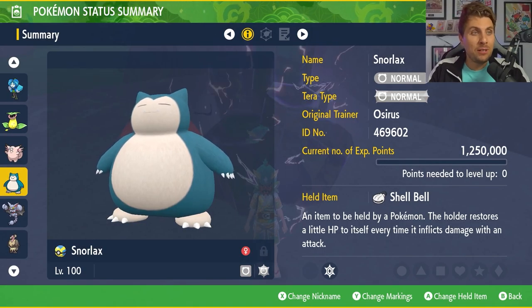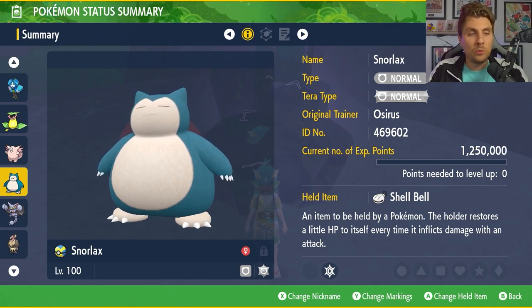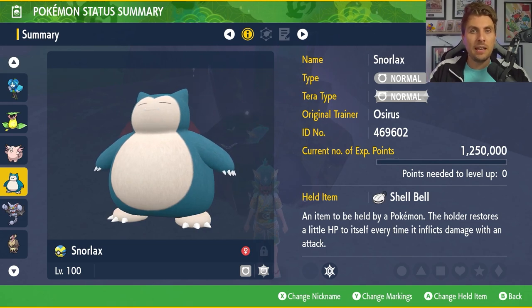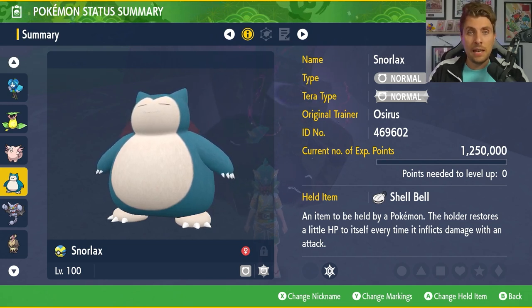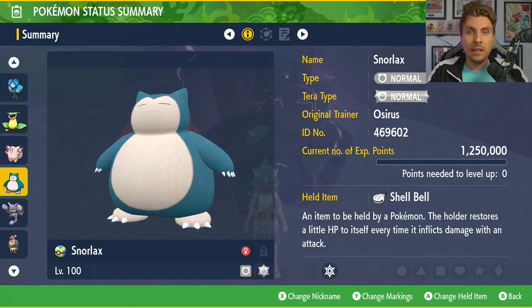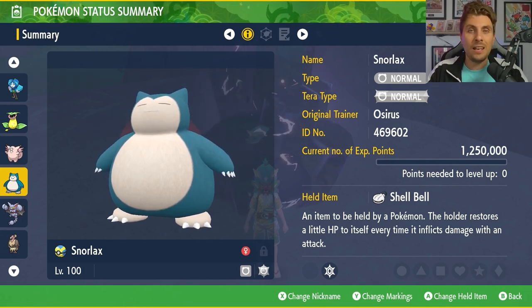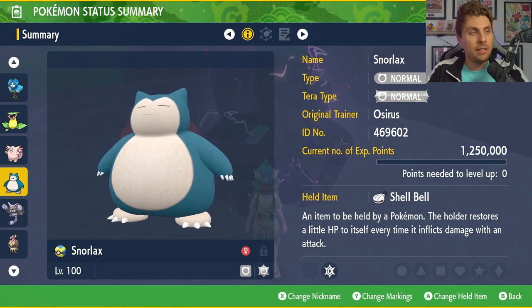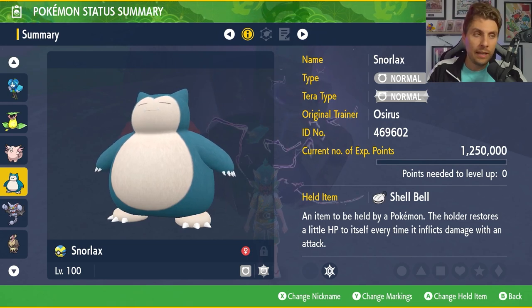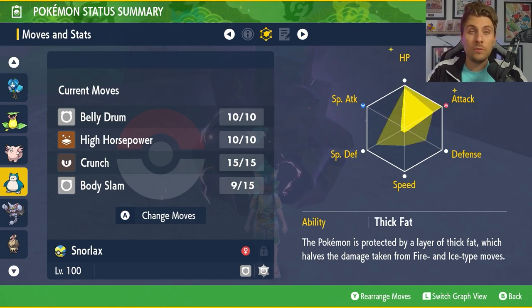Next Pokémon is Snorlax. I really love this as a raid Pokémon. Normal is one of those weird types where you probably think it's not really hitting anything for super effective damage, but Snorlax is one of those Pokémon you can take into a bunch of different raids against things that are a little bit awkward to take down — it's bulky enough to get set up, do good damage, and just tank hits in the process. We've gone for Normal Tera typing to get the most out of Normal type attacks. Shell Belt is the held item for recovery, level 100, with a moveset of Belly Drum, High Horsepower, Crunch, and Body Slam. EV spread is 252 HP, 252 Attack with an Adamant Nature.